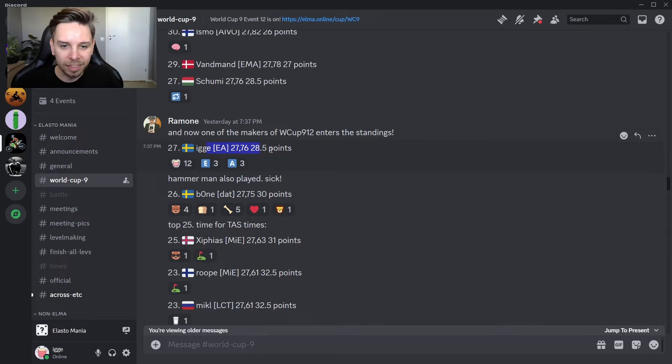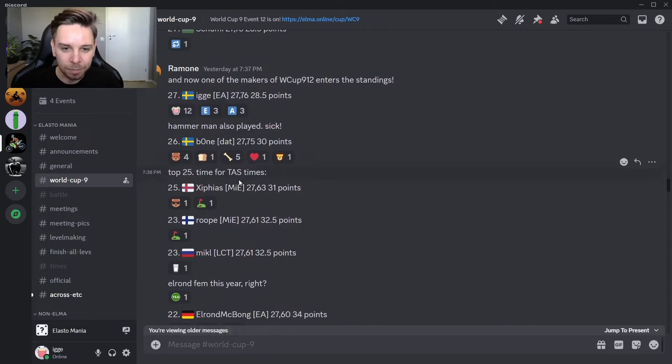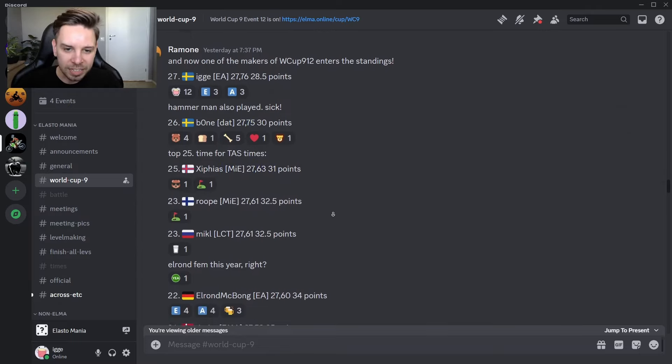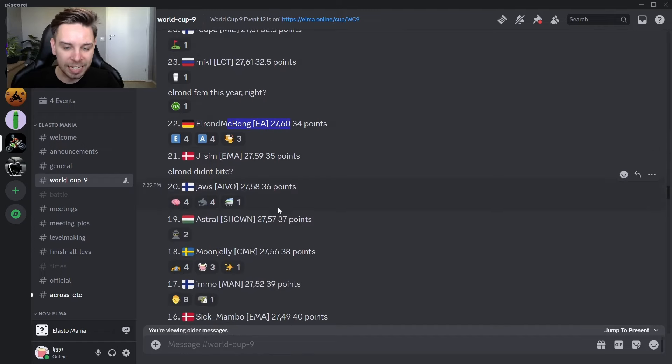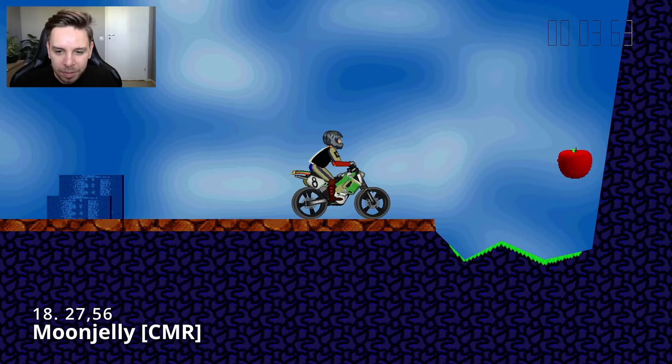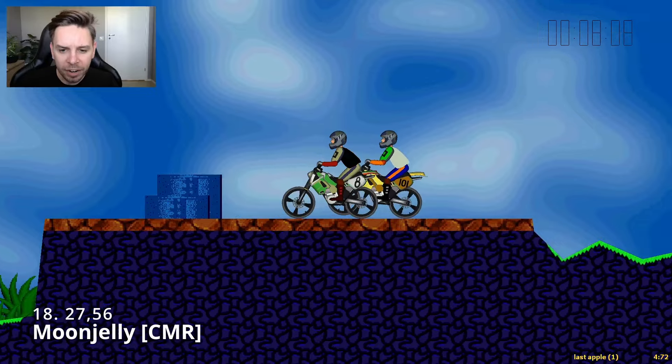We'll jump into 10th position, but first there's a gap down to Ziphyas's time from 75 to 63, then it gets very tight again with a shared 23rd place at 61, then Elrond at 60, 59, 58, 57, 56, and 52. There are some votes for Moon Jelly — let's follow Moon Jelly here in the black shirt and see how he was able to beat Ismo in this event.